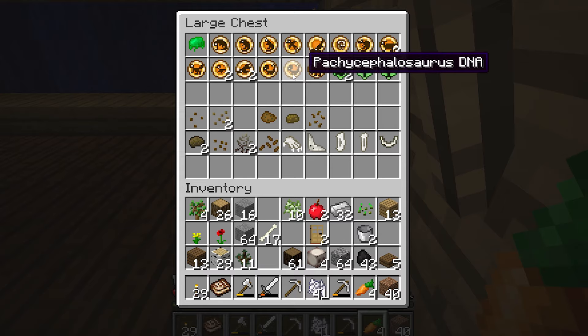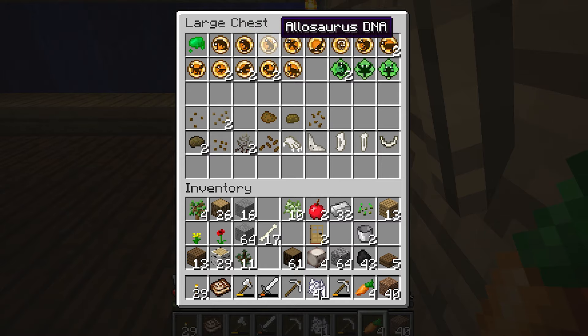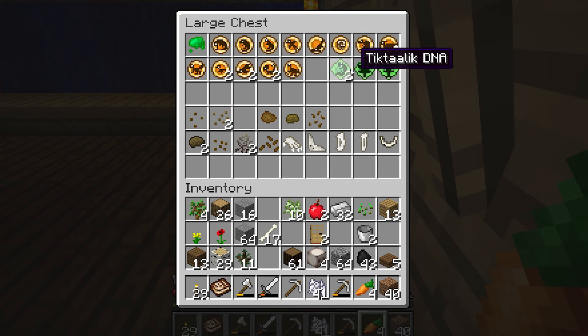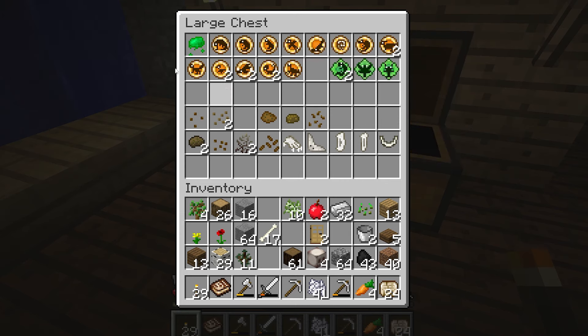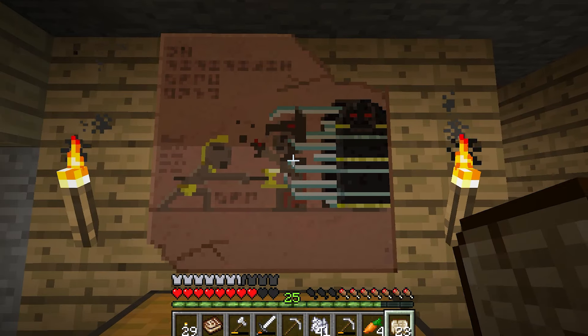Let me show you the DNA we have so you can get an idea of what's available. We've got Pachycephalosaurus, Therizinosaurus, Liopleurodon, Compsognathus, Citipati, Sarcosuchus, T-Rex, Allosaurus again, Confuciusornis, Mosasaurus, Nautilus — probably not — Spinosaurus, Parasaurolophus, Tiktaalik, Meganeura, and this one I always struggle to pronounce. If you have any suggestions of which ones we should do next, be sure to let me know.